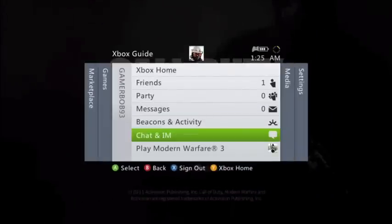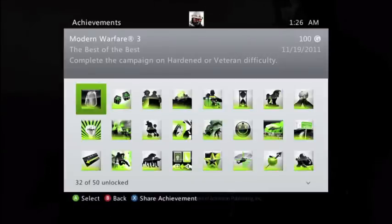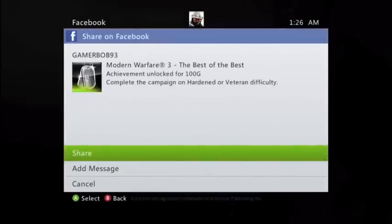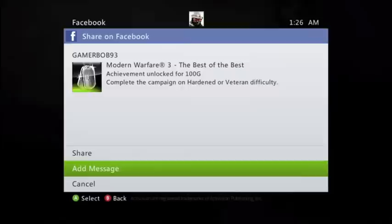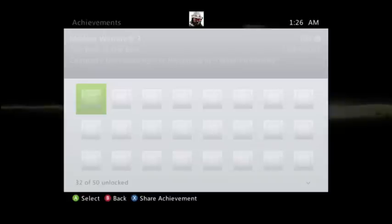Okay, I think that covers Beacons. Chat and IM — same. Over here you got Achievements. They did a little thing with Achievements now. I go to Modern Warfare 3 Achievements, and go to this Achievement — Beating the Campaign on Hardened Veteran. If you press X to share the Achievement, you could actually post this Achievement on your Facebook account saying 'look at me, I got this Achievement, can you do better?' I think that's really cool — you could share that right on your Facebook wall. If you're proud of what you did, you could just post it right on a social networking site.